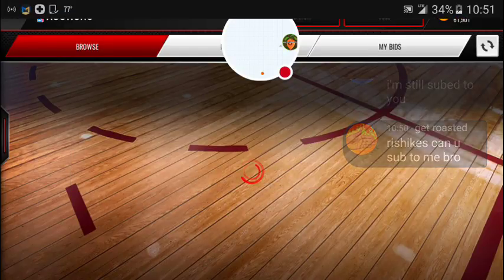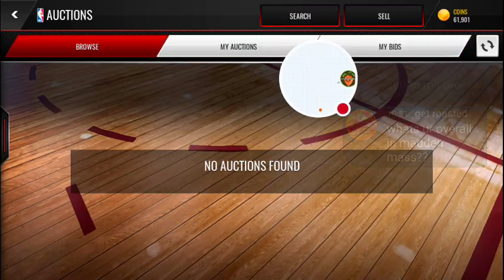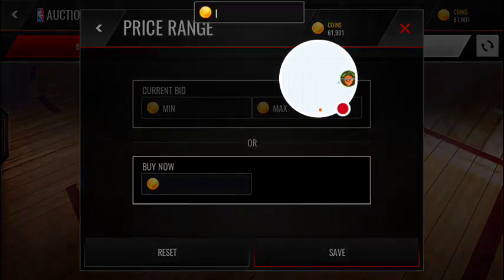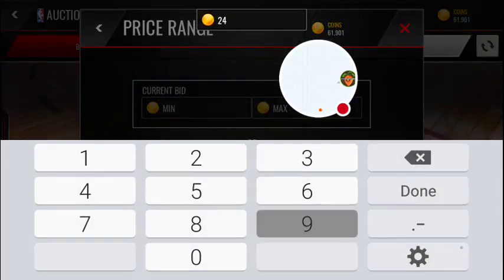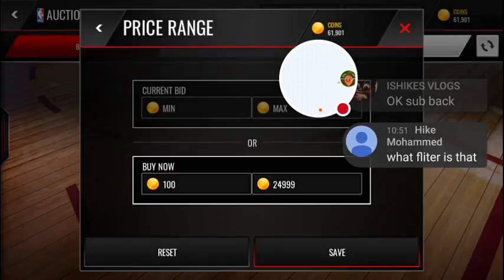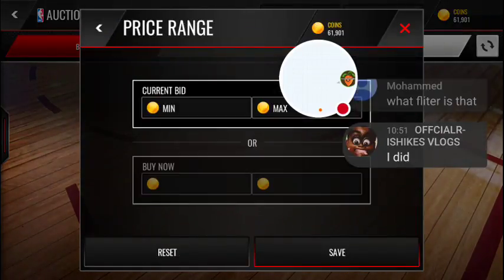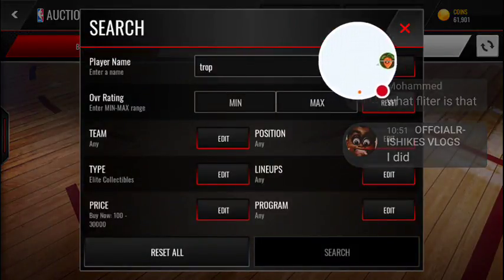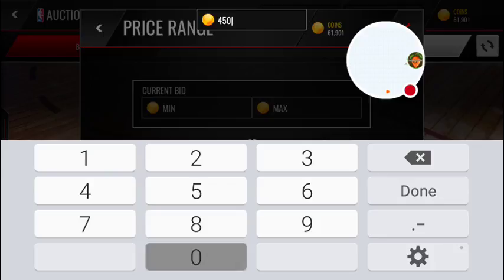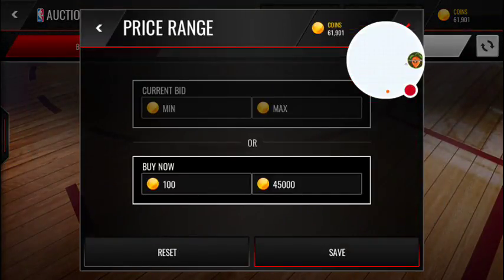So pretty much I've been on this filter for a while. I'm not that good, I'm pretty sure I'm like a 73, 75. Let me go to a different filter. This is elite trophies for like 25,000 — how much do they go for? Wait, am I doing something wrong or do they really go for that much? 45,000? What in the world — that's a joke.